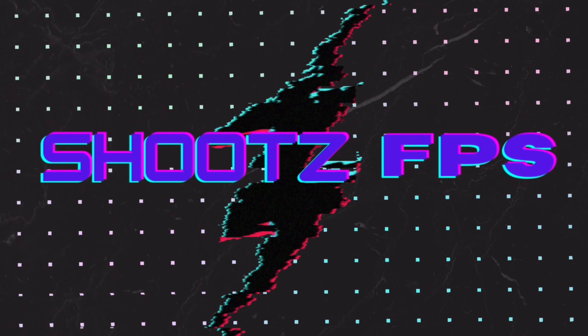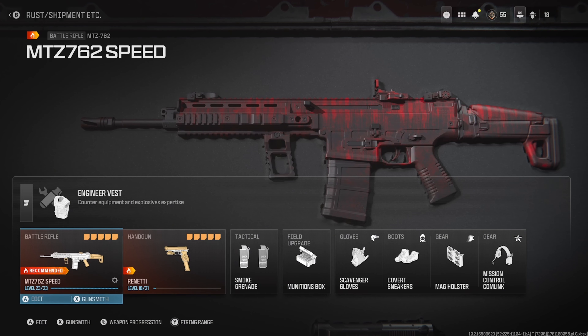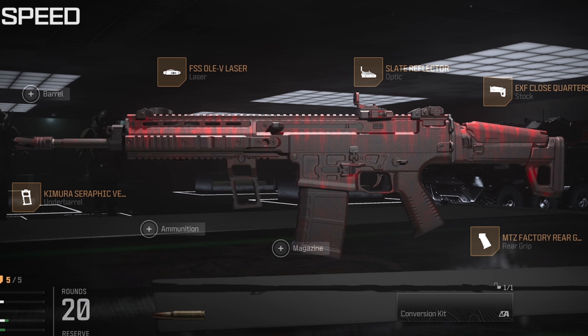How's it going everybody? Welcome back to the channel. In today's gameplay we're going to be rocking this MTZ762. This build leans a little bit more towards speed but it's still nice and accurate and boy it hits hard. And this new camo looks great on this thing.